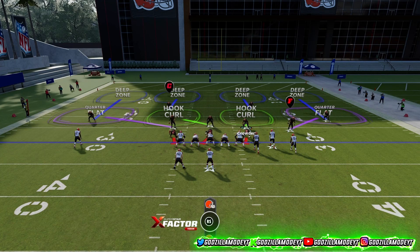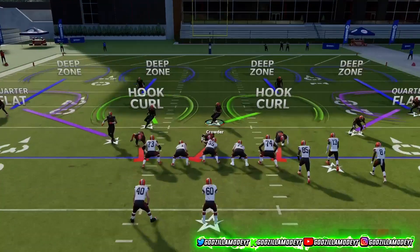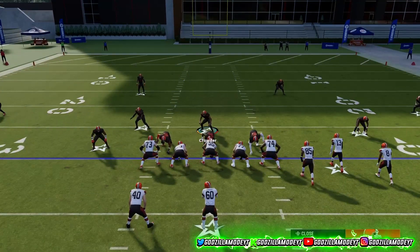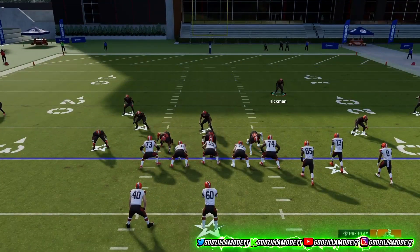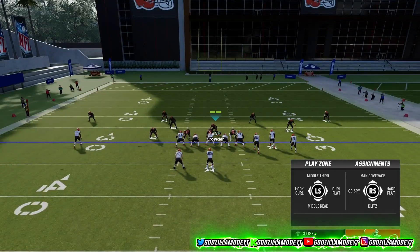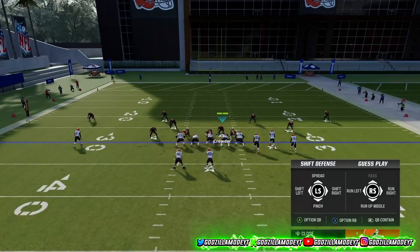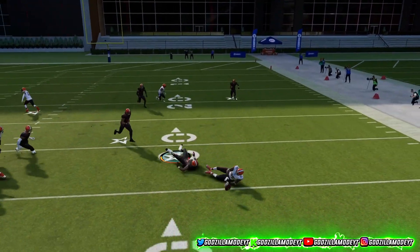Use the crowder as your right outside linebacker. Shift your line to the left, then pinch your d-line. You can slide inside with your d-line if you want, but you don't have to. Now blitz all linebackers. Bring this guy down and bring this guy down. Put X in a hook curl — or wherever you want — press Y underneath, press RB to get the pass rush, then wait for the snap.